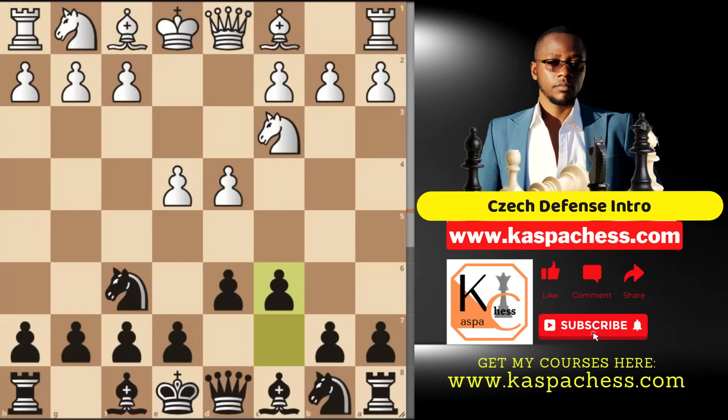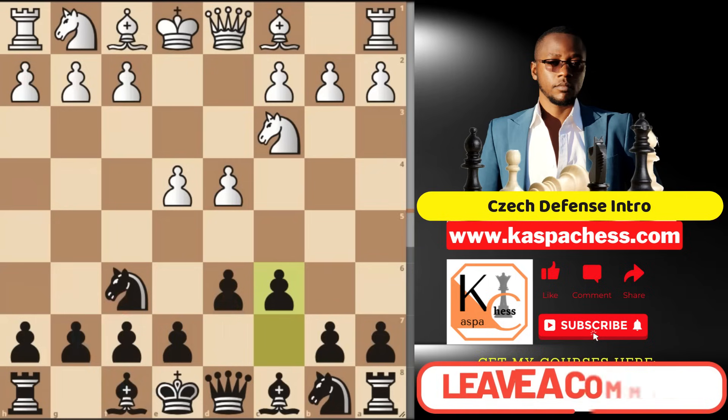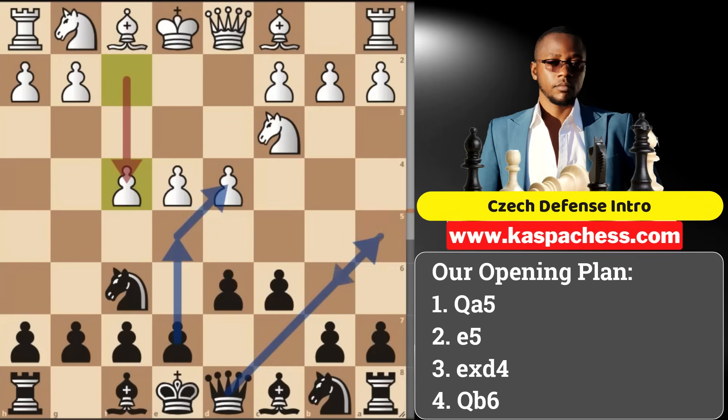Here is what you need to understand about the Czech system: we only use the first two moves of the Pirc defense as a distraction, inviting white to start pawn storming on the kingside, because most likely we are not even thinking of fianchettoing our bishop. In other words, we played knight f6 to tease our opponent into believing we want the Pirc, while our real plan is to focus on the queenside. If they become aggressive, execute our plan beginning with queen a5, pawn to e5, pawn takes, and queen b6.